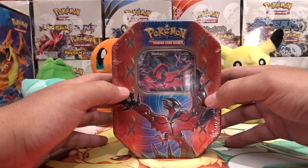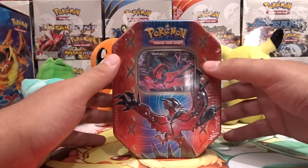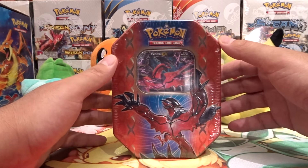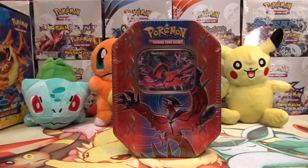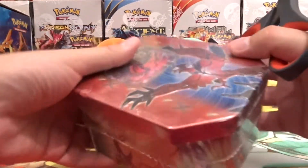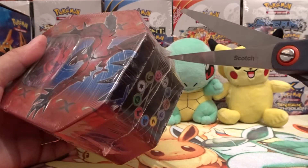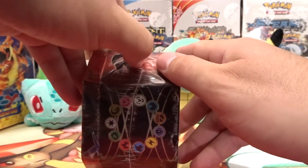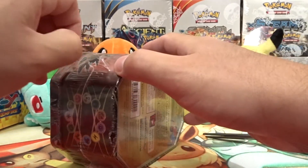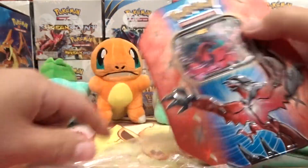I think Phantom Forces, Flashfire, and Legendary Treasures is in this tin if I'm not mistaken. Check out our other videos, guys — we've got a whole bunch. I have some Dollar Tree pack openings and some mystery power box openings as well as loose packs and stuff like that. Go check them out if you haven't seen them. I think you guys will like them if you like this video.